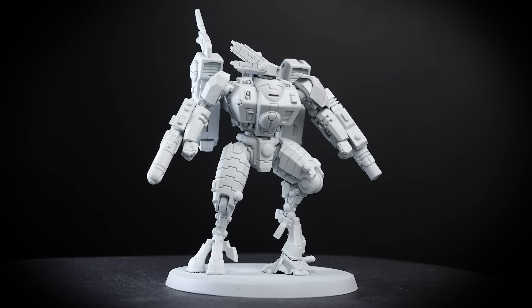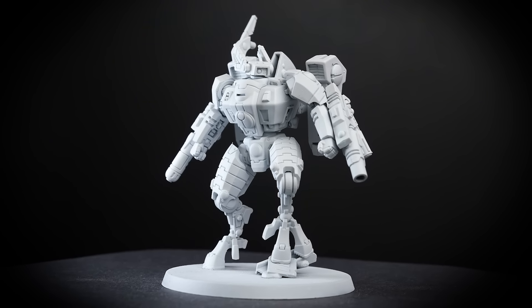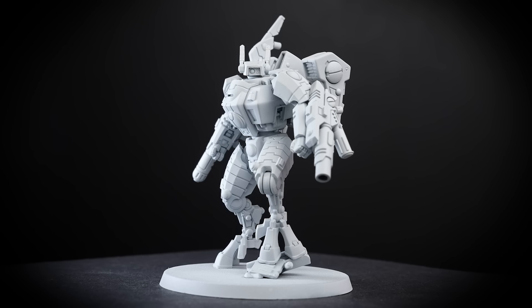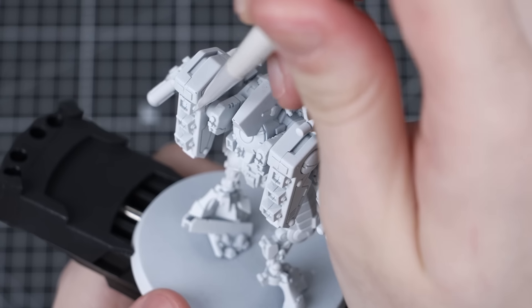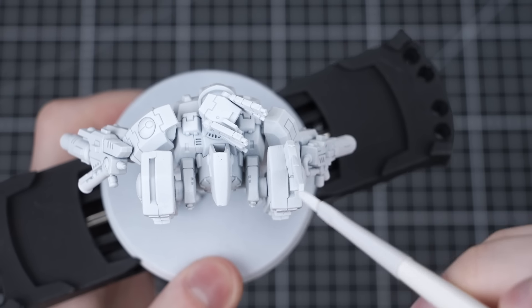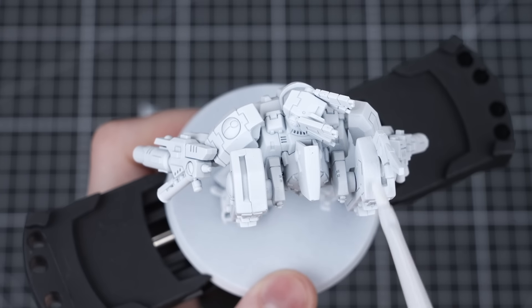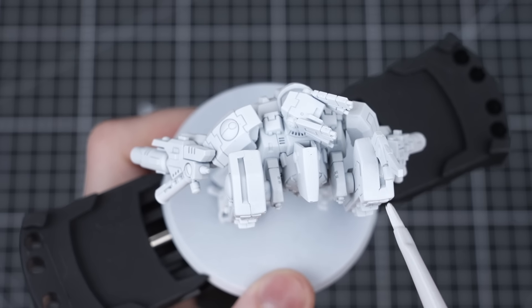Once we've undercoated our models, we need to decide where to start. I'll be going for the awesome Tau Commander — it's a fantastic model that covers pretty much everything we see on the other models from our combat patrol. It's a great place to start and we can run through all the paint on a single miniature and prepare ourselves for the rest of our combat patrol.